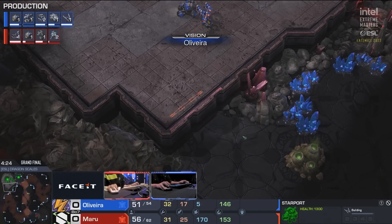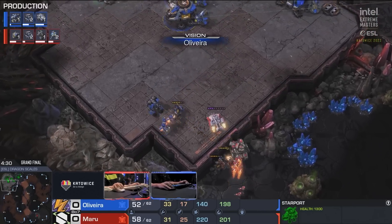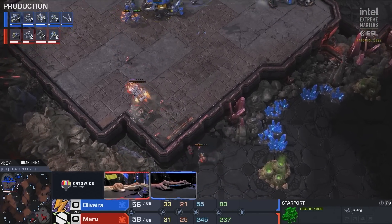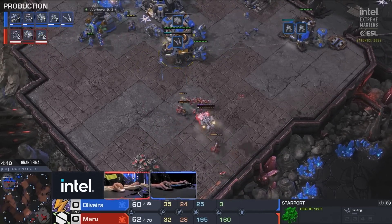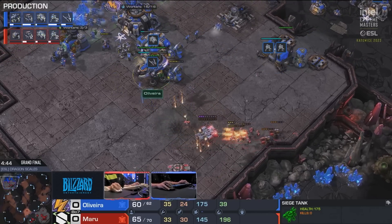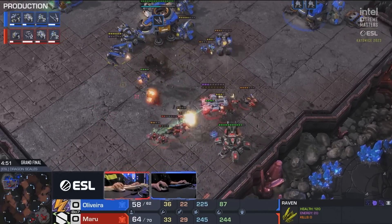There was a blind spot up in the main, but he's going to go over here and he will be able to see that. It looks like the intentions here are for Maru to elevate units up into the main. He does get the tank now up inside the Medivac and then dropped off within range of the starport. This is going to be tough to break. He sieges up a tank here, Oliveira starting to take damage on his buildings. Maru going around the outside of his base - so far so good.